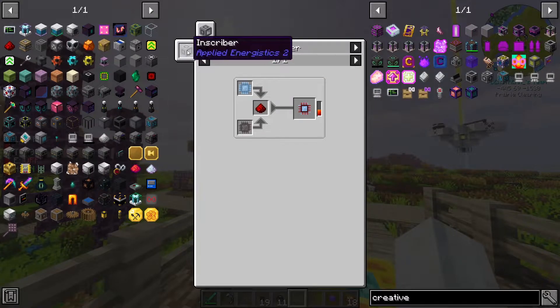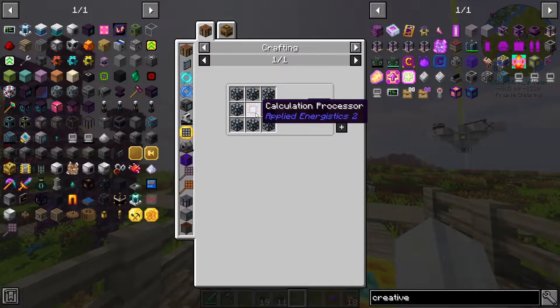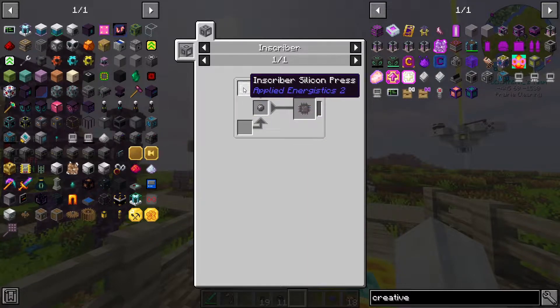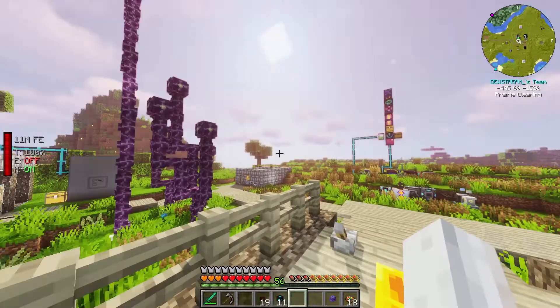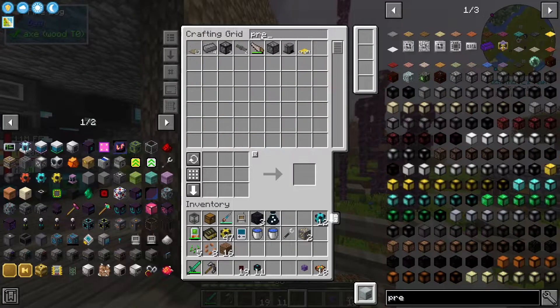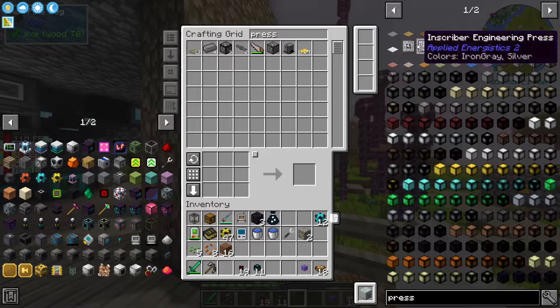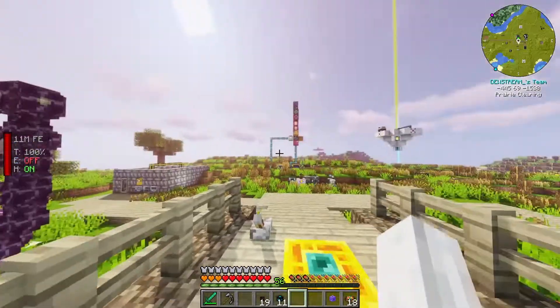We would need an Inscriber. We can do that — that seems fine. I'm just going through these recipes, seeing what we need. The problem would be these presses. I don't recall if we have these. Let's search 'press' — the answer is no. And my issue is, I'm pretty sure they spawn in meteors.